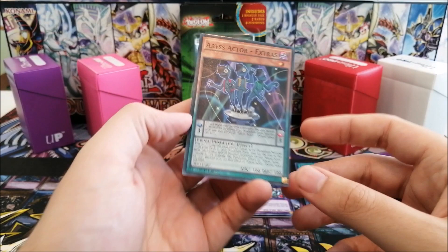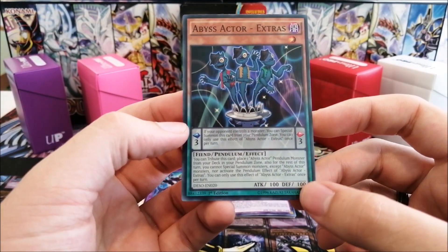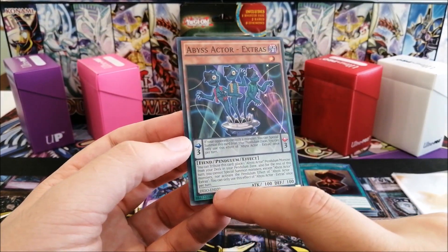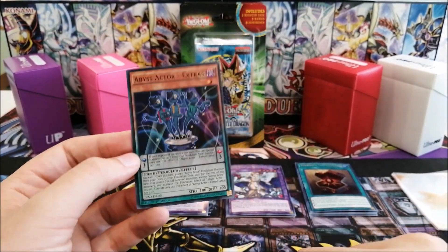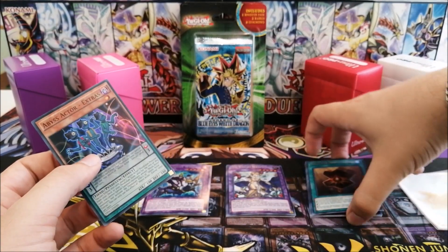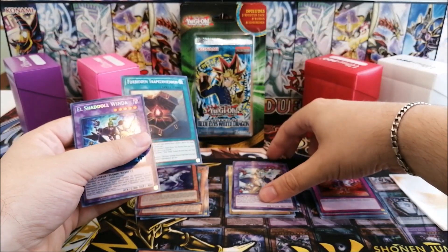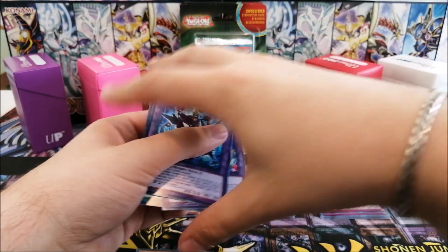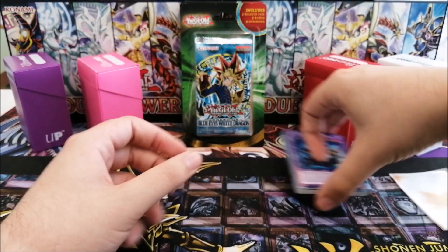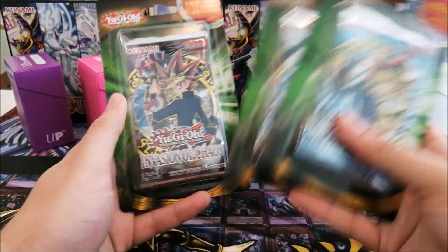Our guaranteed foil is — okay, that's kind of disappointing. Abyss Actor Extras. It's not disappointing because of the card itself, it's disappointing because of the set it comes from. That's an all-foil set where you get four supers per pack and one secret, so this is worth maybe 10 cents. Kind of disappointing, but we still have our Blue-Eyes, Metal Raiders, and Invasion of Chaos.